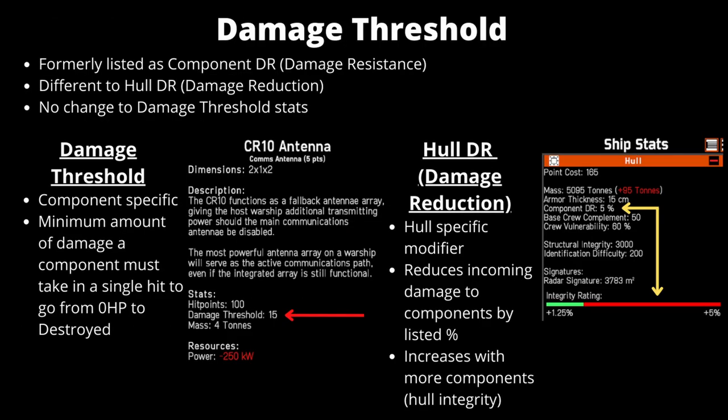The next change was the renaming of component damage resistance to damage threshold. This is completely different to the hull damage reduction, which is listed under ship stats as the component damage reduction. This was just a name change — no changes to the damage threshold statistics were made. Damage threshold is component specific; you can see it on the CR10 antenna's card. It's a minimum amount of damage a component must take in a single hit to go from zero HP to destroyed — a component isn't automatically destroyed when it reaches zero HP, it needs to take another hit above that damage threshold before it is counted as destroyed.